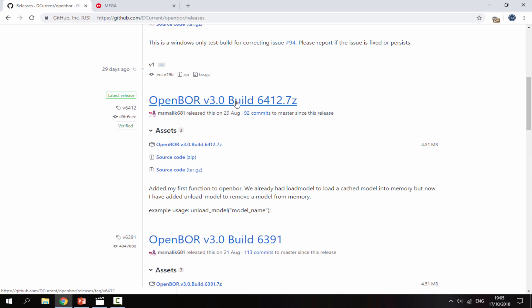Just scroll down — you want to get the 3.0 version build. Click on the zip file and that will begin downloading.